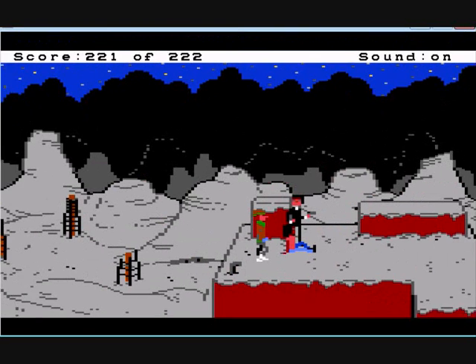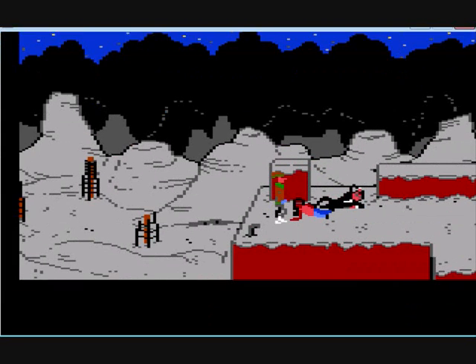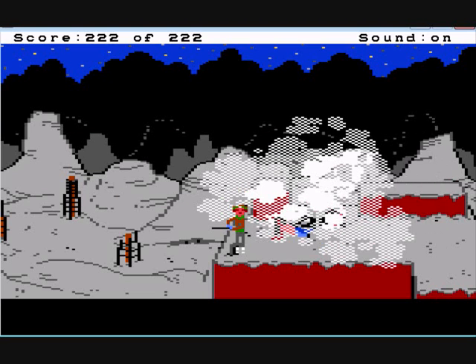Soon we'll be back in control and save the day. Steam has started coming out of the pipe — so here's what we have to do. He's knocked over so we've got a little chance. What you do is use the crowbar on the pipe. With an elegant swing you manage to break the pipe, letting out a lot more smoke. It's very hard to see anything anymore. And that's it — that's the last thing we have to do. We've got the top score.